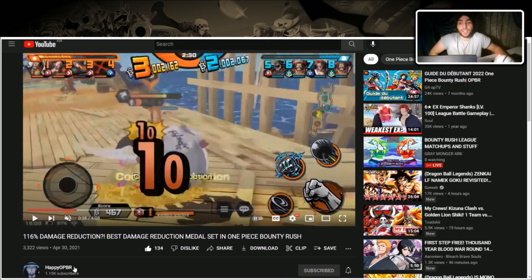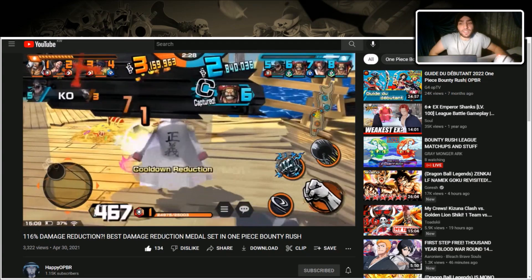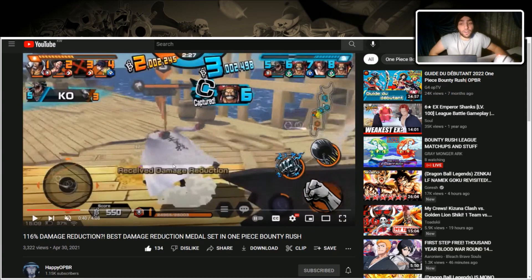Characters with high damage reduction counter Shanks well. Shout out to Happy OPBR — Shanks is hitting Garp for only 10 damage and 1 damage because he doesn't have damage increase traits. If a character has 100% damage reduction, Shanks just cannot damage them. That's something you want to keep in mind.